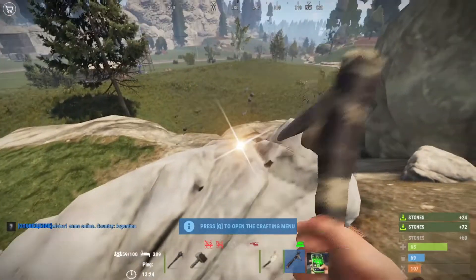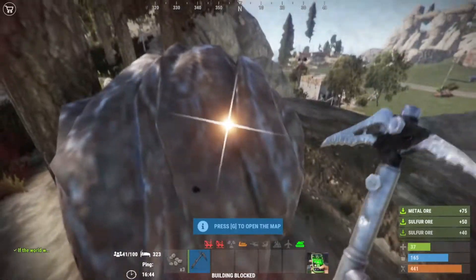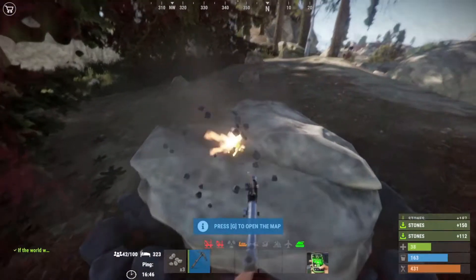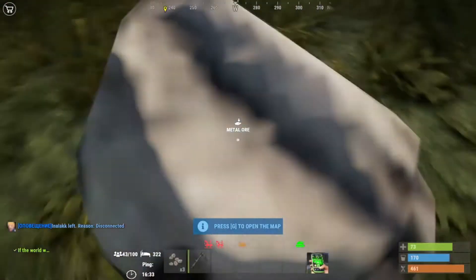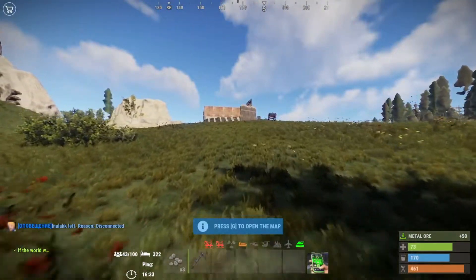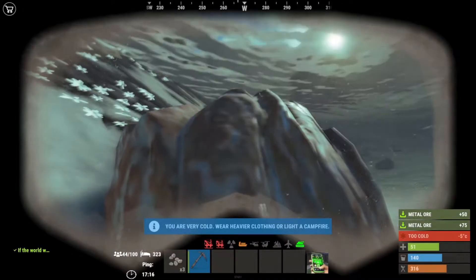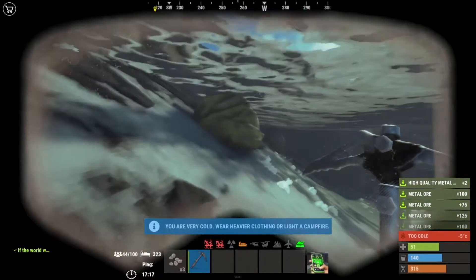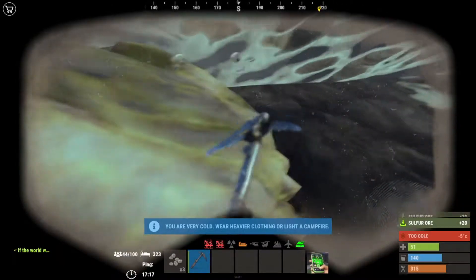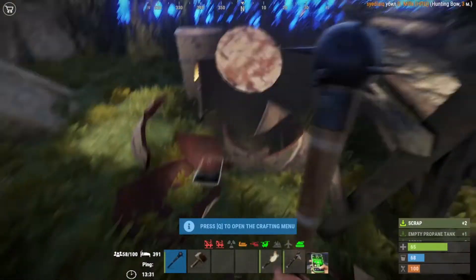Mining, just like tree cutting, is one of the most important parts of Rust. There are three types of ore: sulfur, metal, and stone. Most spawn in mountainous and hilly areas; some smaller ones spawn in grasslands and can be grabbed from the floor. Ores also spawn underwater, but you'll need a diving suit to get those. It's a pretty basic mining mechanic — you mine ore chunks on the surface, smelt them, then use them. There are no underground caves.